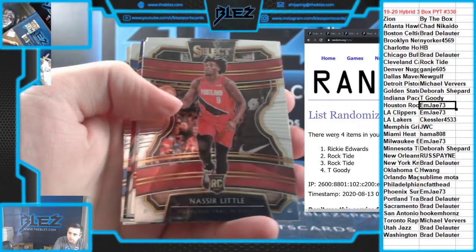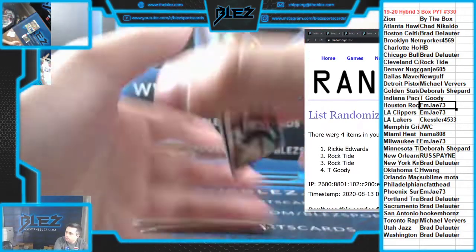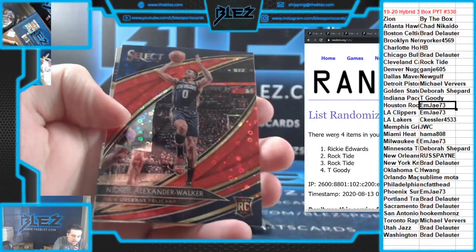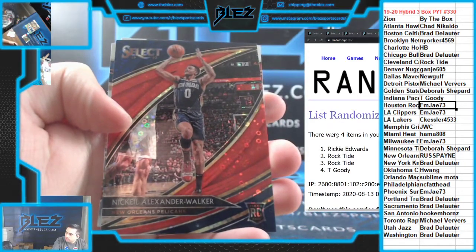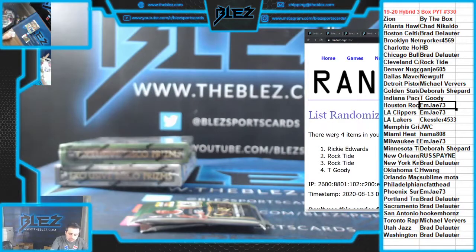Is he red? Silver of Brandon Clark. There you go, JWC. And then an Alexander Walker for the Pelicans. Red. Nice. Nice pack. Very nice pack. Nice to see Brandon Clark silver — it continues for JWC.